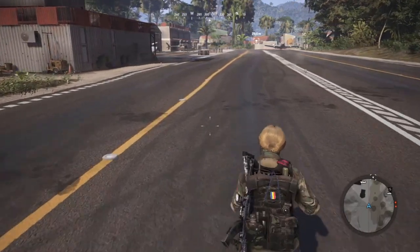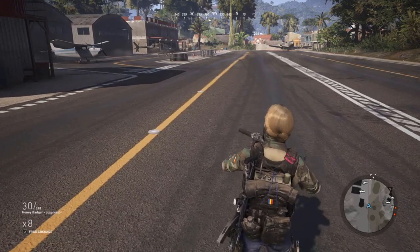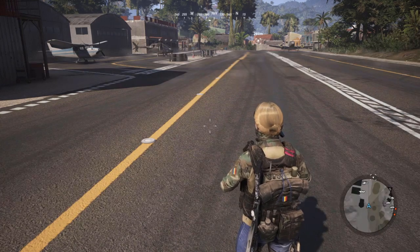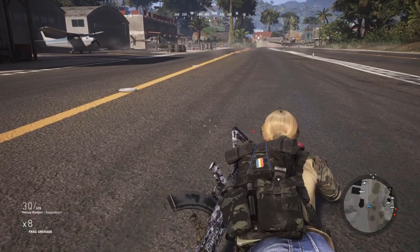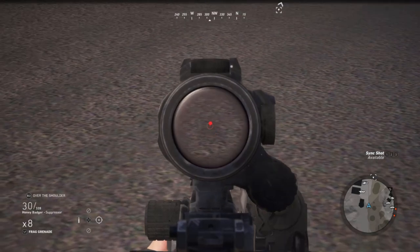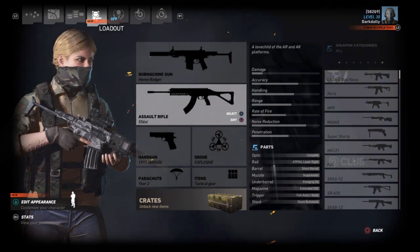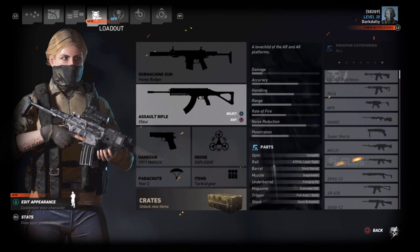We'll fire from 200 meters. My longest SMG kill was with an MP7 at just over 400 meters, but with significant bullet drop. My longest assault rifle kill was definitely over 500 meters with the Mark 18. Anyway, we're going to test at 200 meters. Since we've got the Honey Badger equipped, let's make sure we're on single shot.